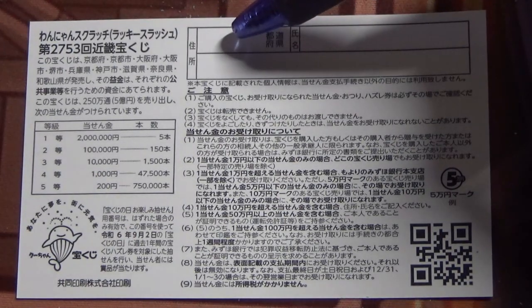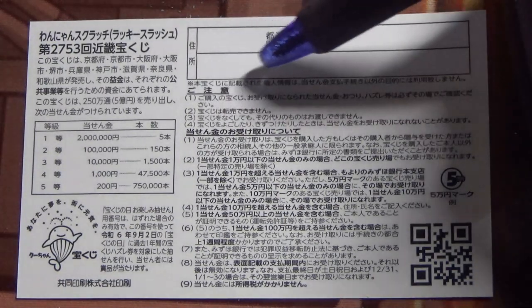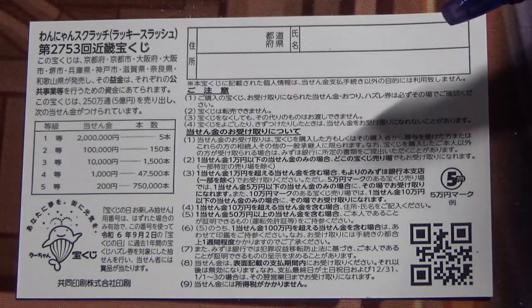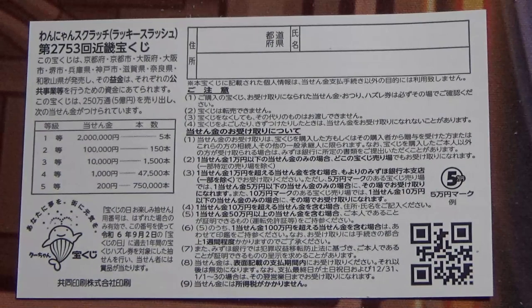You will write your prefecture, then your full name, then your address in Japan. All winnings are tax-free in Japan, and even foreign tourists can play this game. You can write in English. Bring your winning ticket to Mizuho Bank.